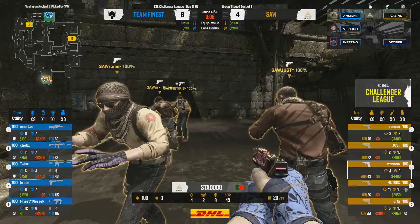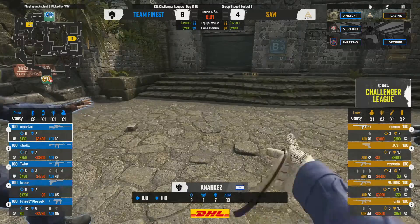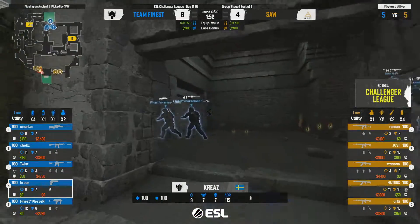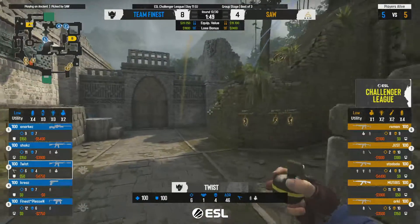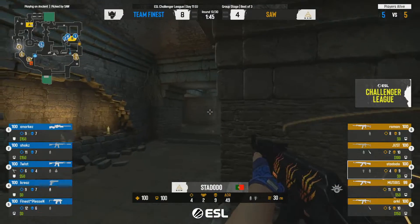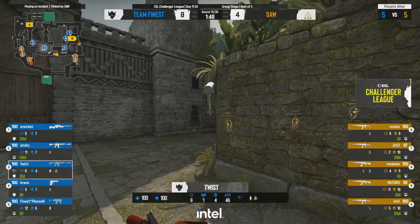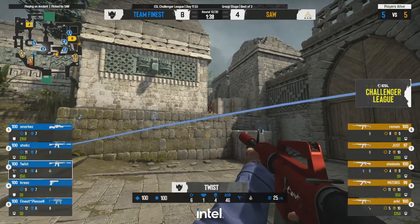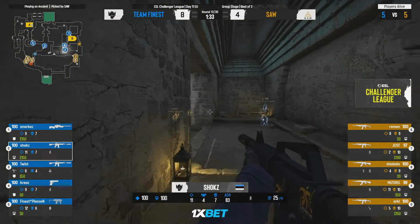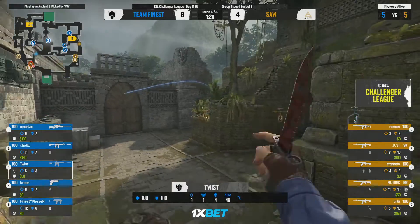A far better round from sAw — I mentioned wanting to see a slower, more map-controlled default and it really works out. Finest get a first kill towards A long and think 'it's probably going to be an A push' — not realizing sAw started to change up the game. That's what you have to do: keep the enemy team on the back foot, keep them guessing. Finest going for relatively strong mid control, pretty unaware of what sAw are going to do next.